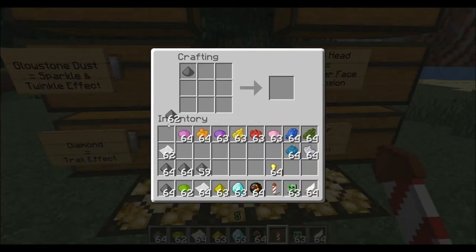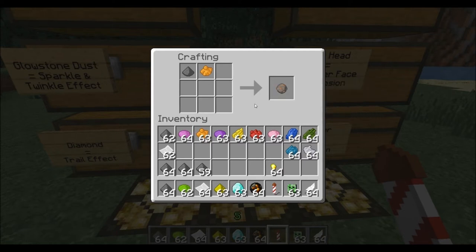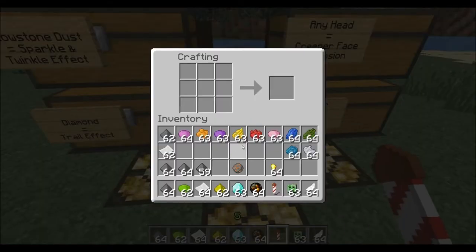For another example: start with gunpowder and an orange dye to get a small ball orange explosion. Then if you want a special effect, add glowstone. The glowstone turns it into a small orange explosion with a twinkle and sparkle effect behind it. That completes step one.